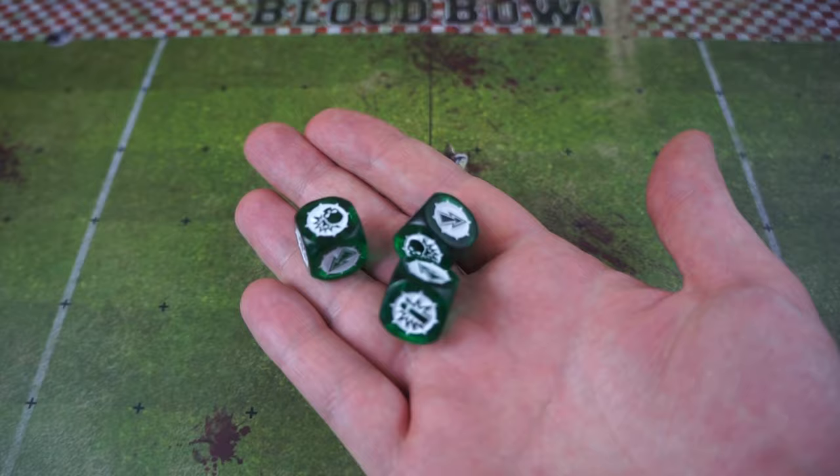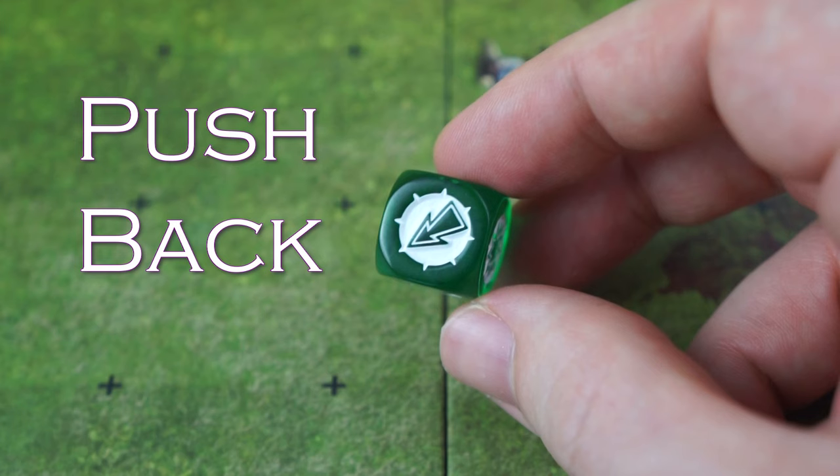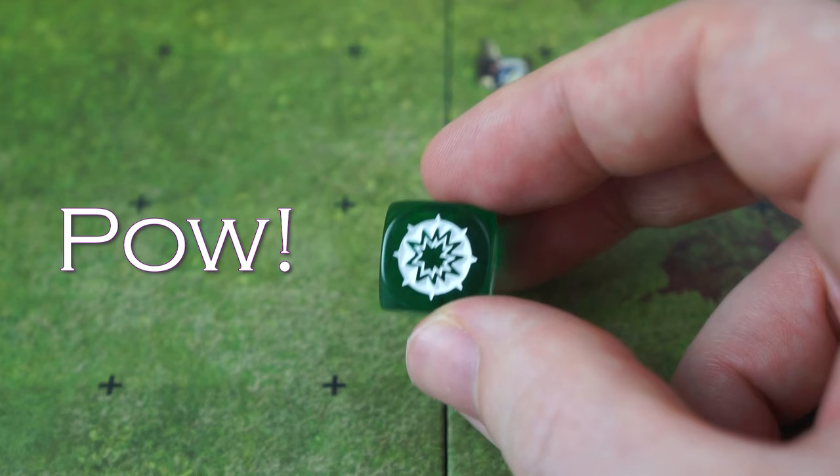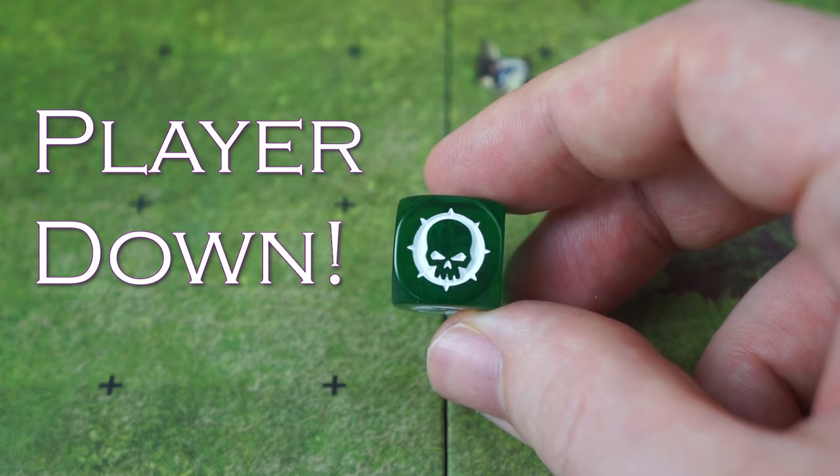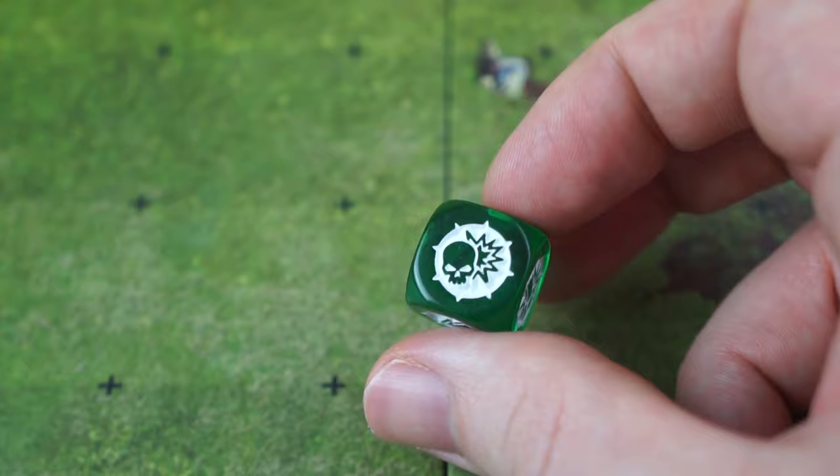Included in the second season box set are two cardboard dugouts. These allow us to track our team's scores, the game turn, and any re-rolls our team has been allocated. There are also areas for players in reserve, players that have been knocked out on the pitch and are waiting to recover, and those players who are just a little bit too dead to carry on playing.